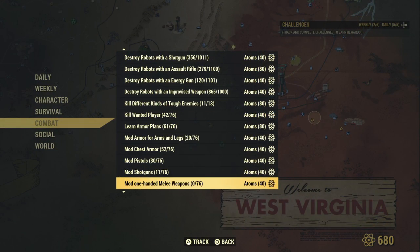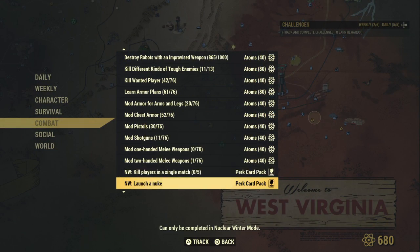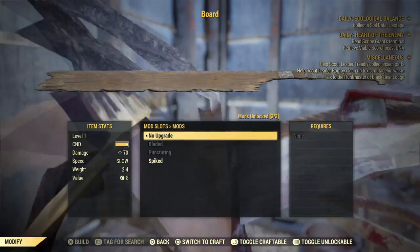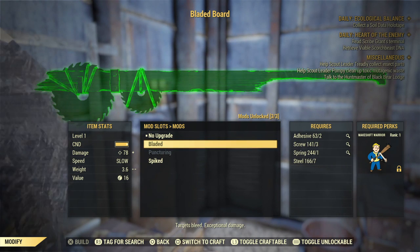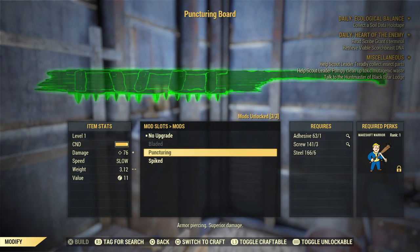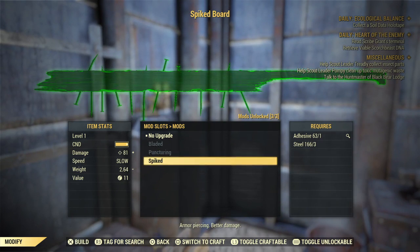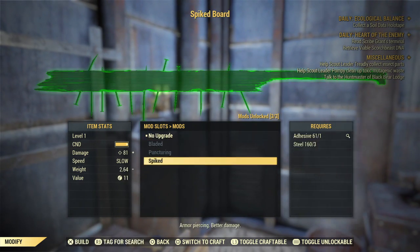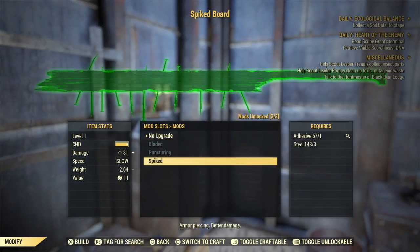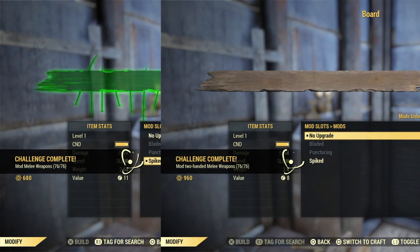This next one is actually really easy — we're going to mod a two-handed weapon. I made the board, which is a two-handed weapon and is low cost for me. You just need to find the lowest-cost upgrade, which in this case is spiked. Once you pop it over to spiked, go back to no upgrade — that costs nothing and counts as one on the challenge list. So you're essentially paying half of what you need. That's 40 right there.